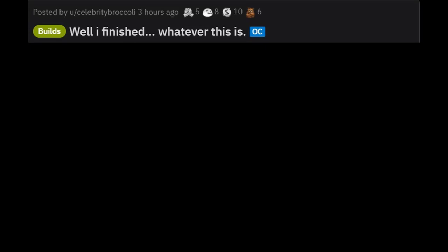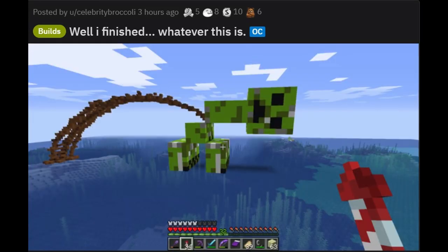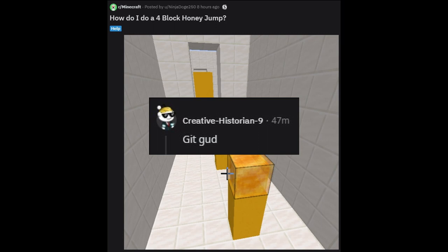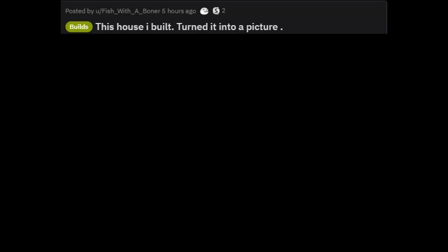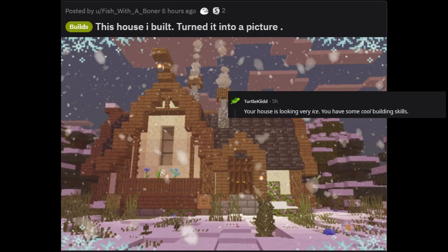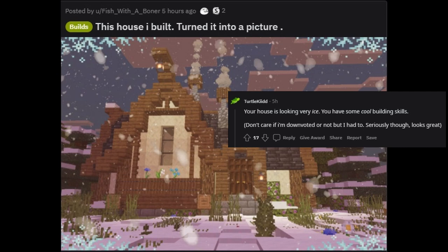I finished whatever this is — oh, I know, it's a creeper that poops. How do I do a four-block honey jump? Answer: get good. Makes sense. This house I built — turned it into a picture. Your house is looking very nice, you have some cool building skills.